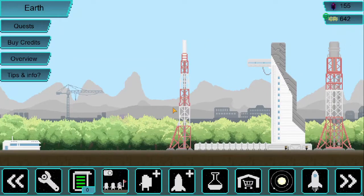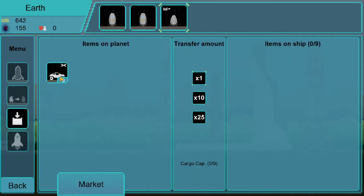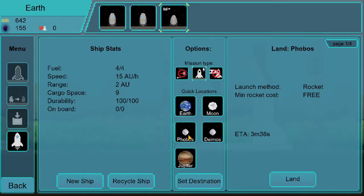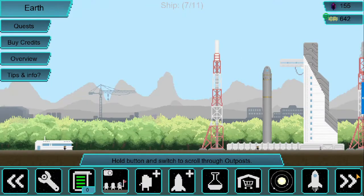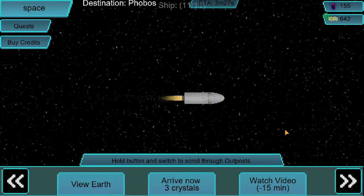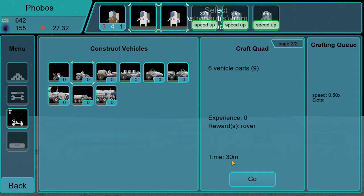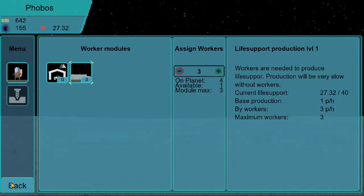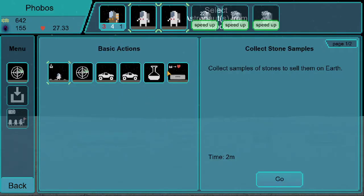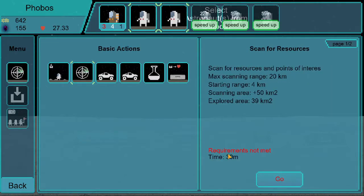We did lose a few credits on those but we purchased them a long time ago, so it doesn't feel as much of a loss. These things don't have enough range to make it to Phobos — wait, actually they do. That's going to take three minutes. Then we go over here and begin crafting: a quad and then a rover. This will actually give us more space, which is a really good thing.